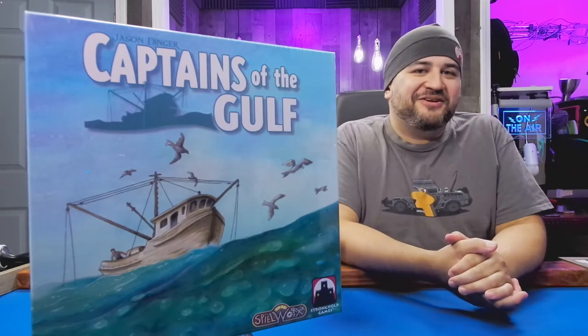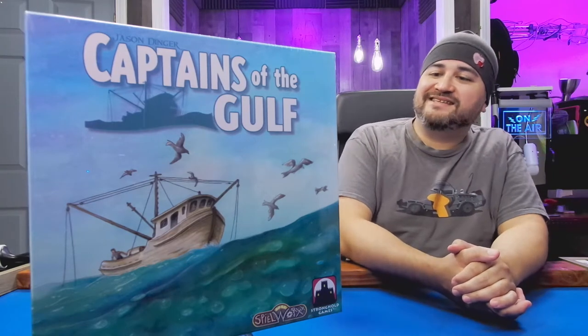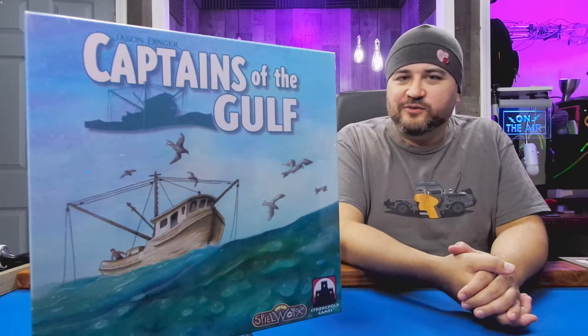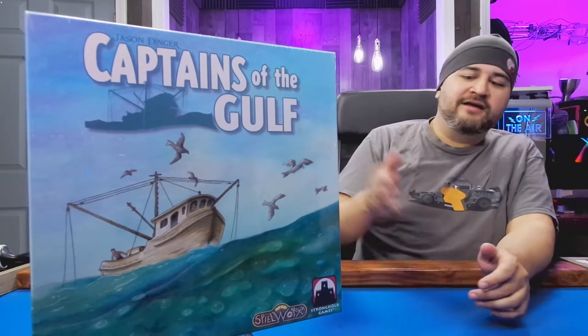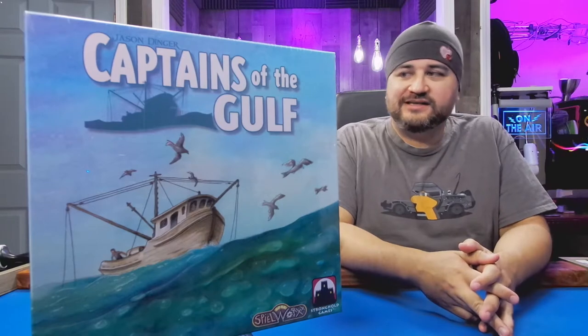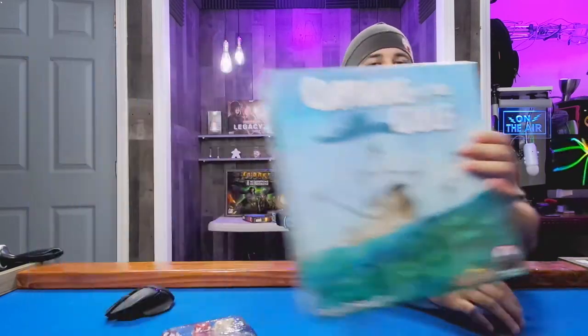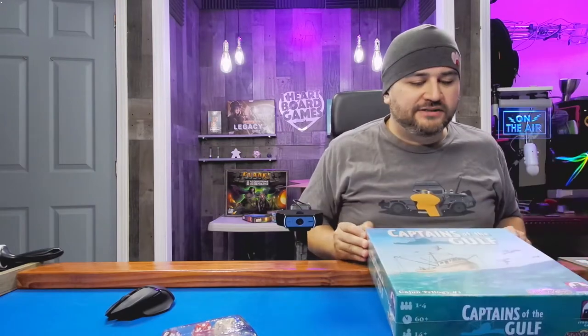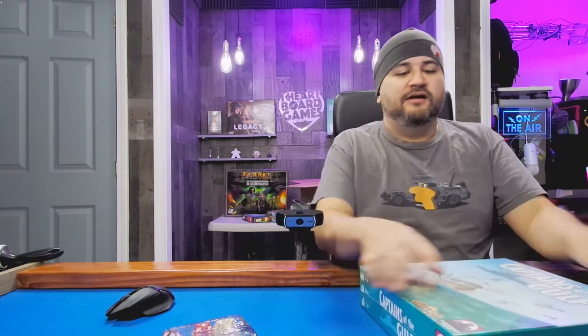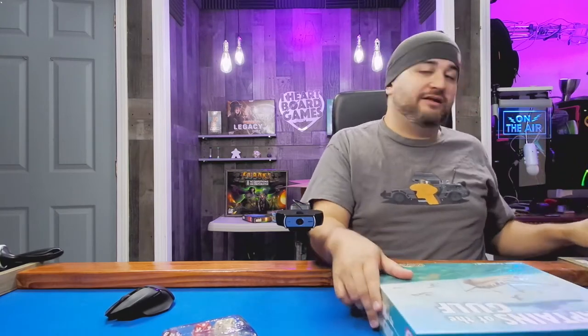Hey folks, welcome to another What's in the Box. My name is Jesse and today we are looking at Captains of the Gulf, from Stronghold Games and Spielworks, from designer Jason Dinger. This game has been played on our channel — check that out on the YouTube page. We also played Crescent City Cargo recently, twice even. This is part of the Cajun Trilogy: this is number one, Crescent City Cargo is number two, and Acadians is number three, coming at a later time.